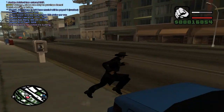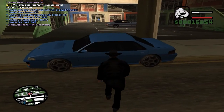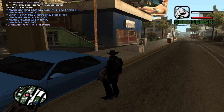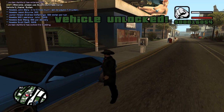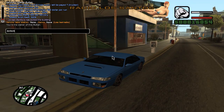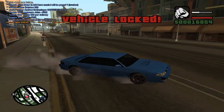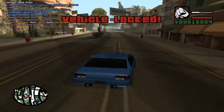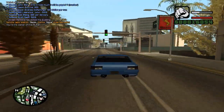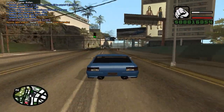Once your lock is installed your car should be automatically unlocked. To get in you need to go near it and type slash PV lock — which stands for personal vehicle lock — and it'll say vehicle unlocked. Type it again and that will lock your vehicle. You do need to be near the car to do this.